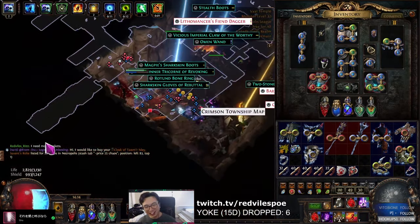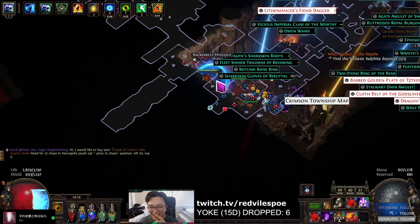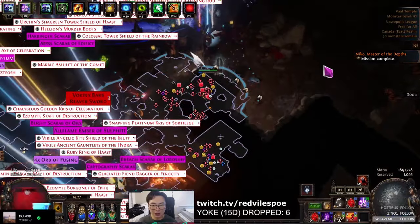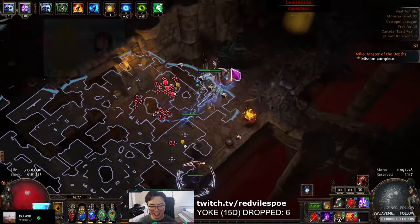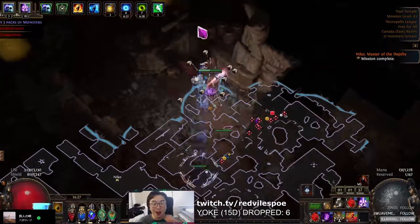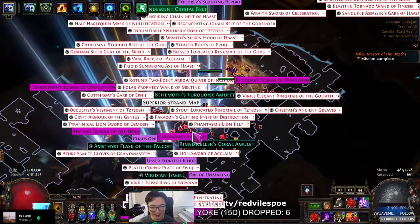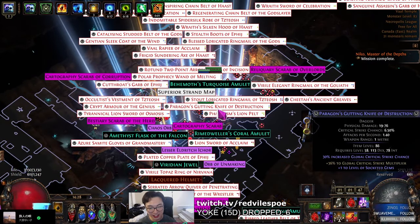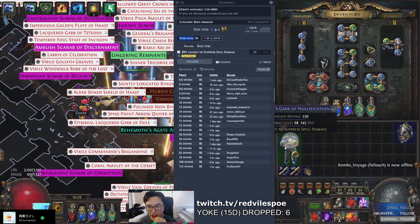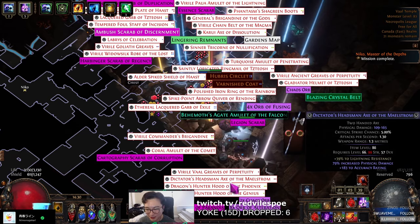T2 Spell Suppress — eight divines? Okay, I think I'm banking this. We have at least 70 divines worth of loot in my inventory, and we're not even close to being done with the map. I feel very unethical. Oh my God, there are still so many strongboxes left. There are like 50 strongboxes left. These are all fractured items with T1/T2 mods. T1 Spell Suppress on a chest is seven divines?